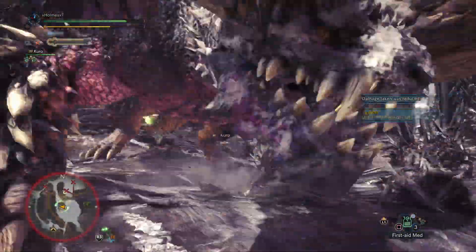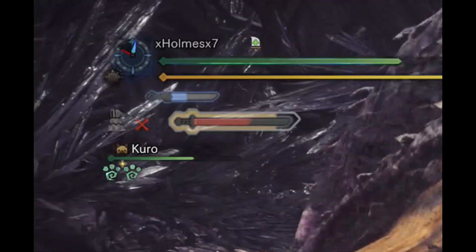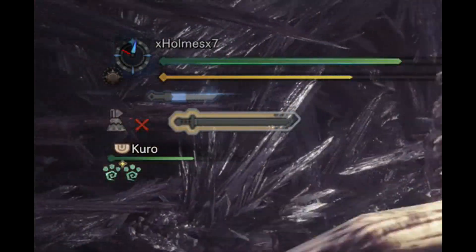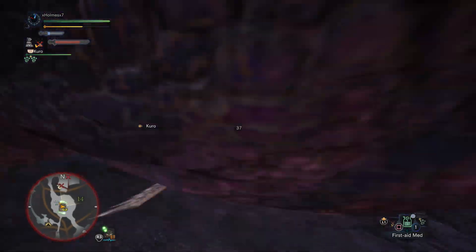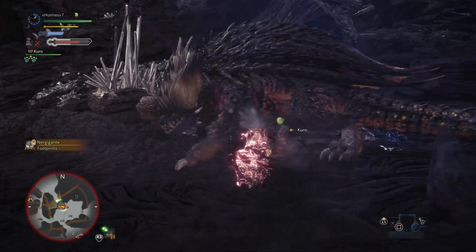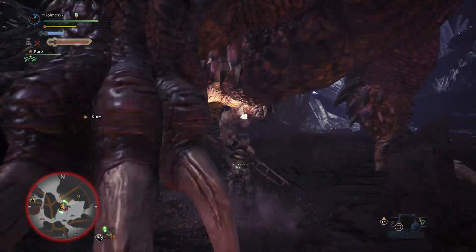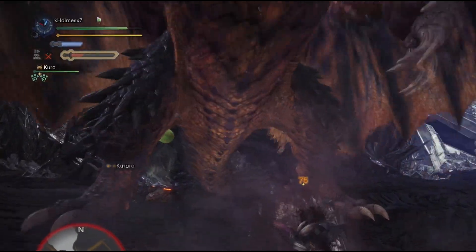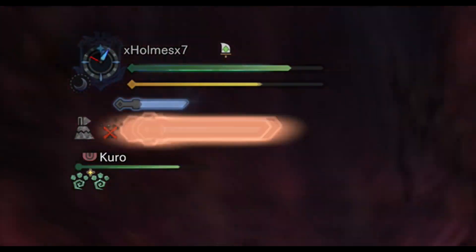If you miss with a counter, you'll lose a bar of meter but not your entire Spirit Gauge. But if you land your counter and then press R2, then R2 again — if the counter lands and the first R2 lands, you'll get your whole meter back. Then if the second R2 lands, you will actually level up your gauge. As the Spirit Gauge levels up, you'll get a little attack boost.